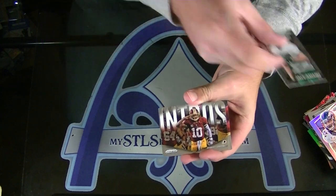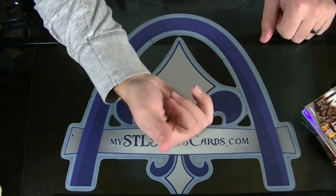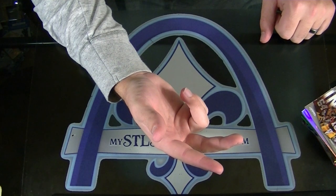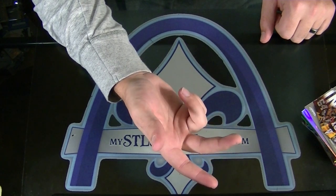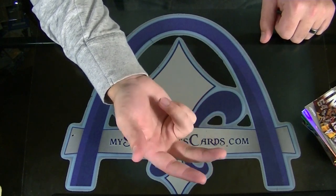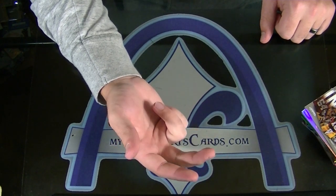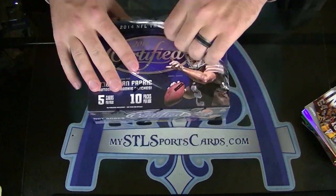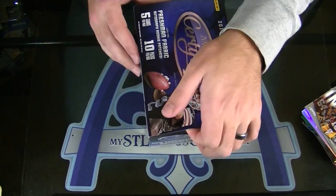And intros of RG3. Soup, you've got the NFC North and the AFC East — so Dolphins, Patriots, Bills, Jets. And then Vikings, Lions, Bears, Packers. And out of prism, you got both — Sammy Watkins and Ha Ha Clinton Dix, neon prism rookies. You got both of them.